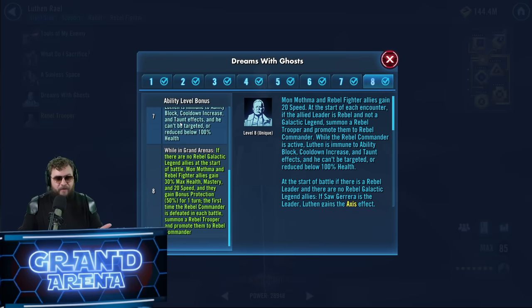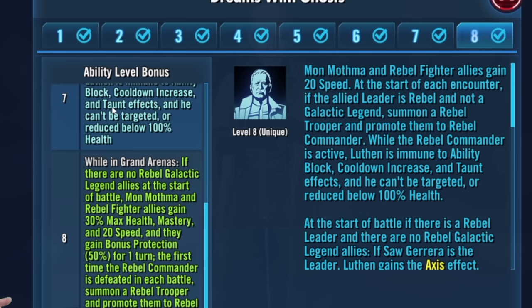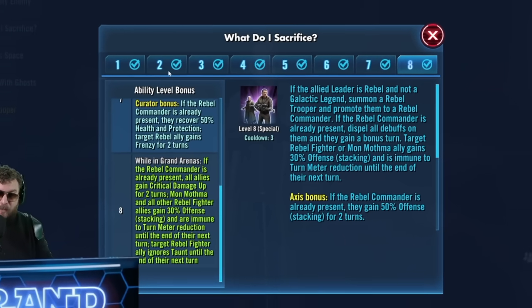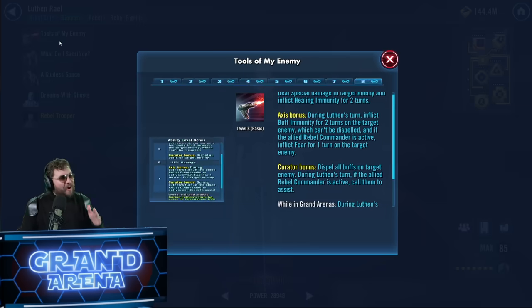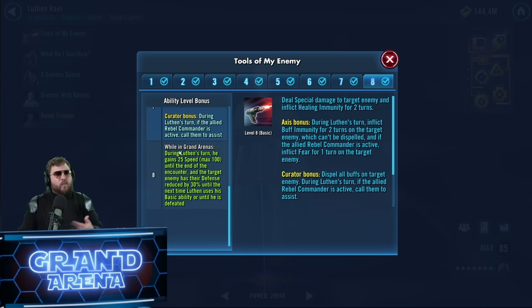For Omicrons, one is mandatory: Dreams of Ghosts. Even without Omicrons and Datacrons, I'm already beating many Galactic Legends. That Omicron gives 30% max health, 20 speed, and 50% bonus protection — huge. If you have extra Omicrons, What Do I Sacrifice is worth considering for critical damage up. It lets you ignore taunt and boosts damage on rebel fighters with stacking 30% offense, but skip it unless you're heavily investing in Luthan, since it only applies on his turn, not on assists.